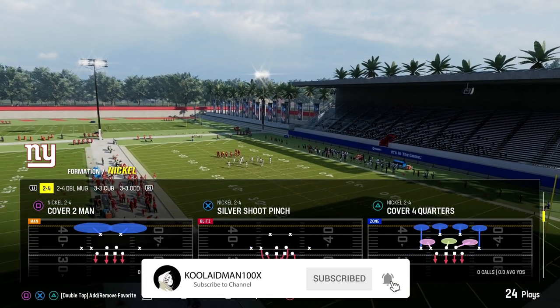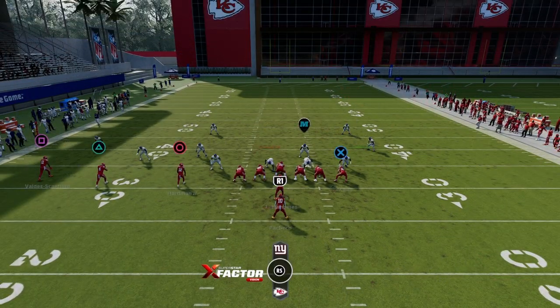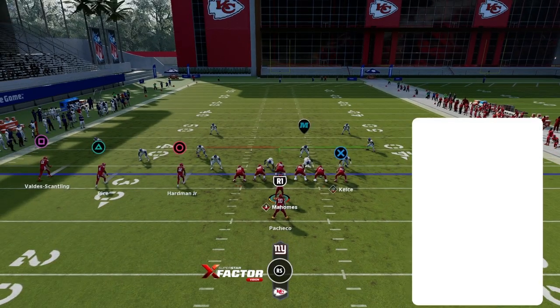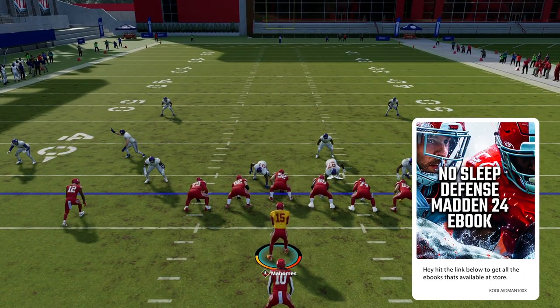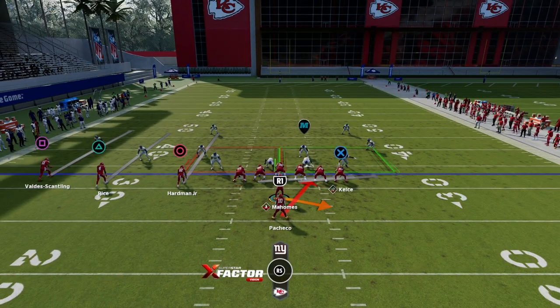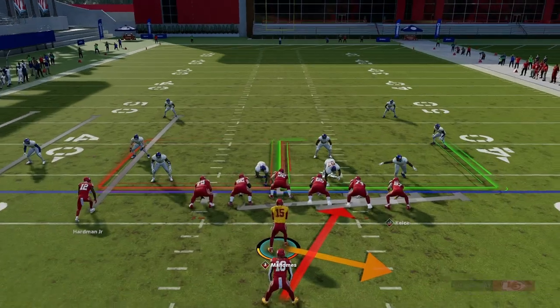I don't know if you all remember OGs. Back in the day, Strong Power was the run-and-play to pick, but this is a different type of Strong Power. You can flip it left to right as well, but the deadly thing about this play is that you got extra blocking with the offensive linemen. As you can see, the pull is gigantic.